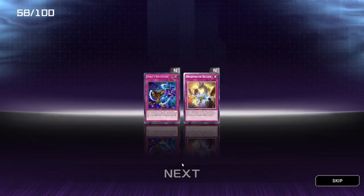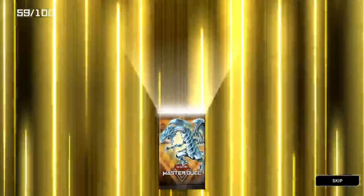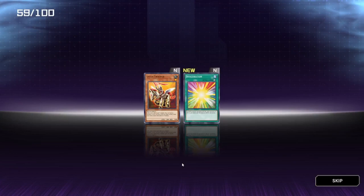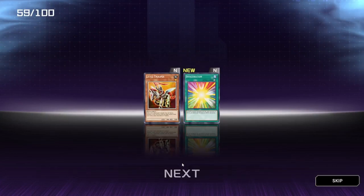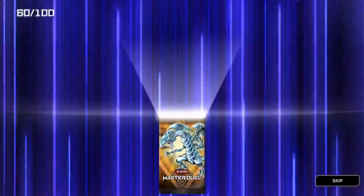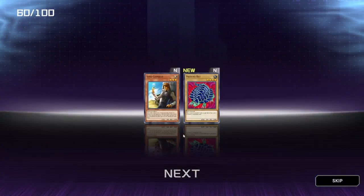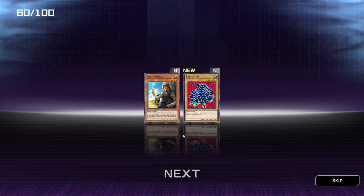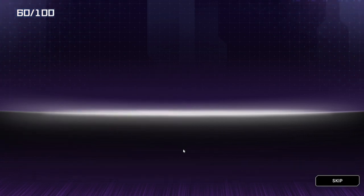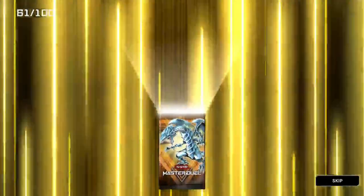Spirit's Invitation and Orchestrated Release. Possible Super Rare or Rare or foil — there's the foil and we even got Invigoration. Last two cards of these 10 packs — Prevent Rat and Sand Gambler. Onto the next 10. We've got quite a few chances of a foil rare slash super rare.